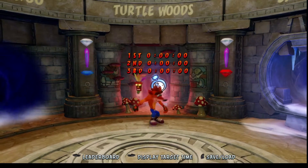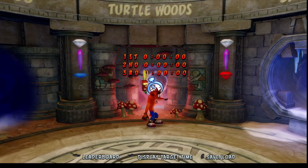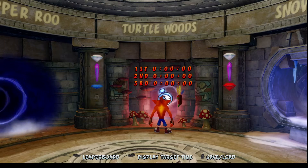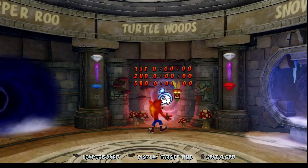Hey everyone, Neil here, and in today's video I'm going to show you how to get the Platinum Relic on the very first level of Crash Bandicoot 2, Turtle Woods. So we're going to display this leaderboard. Time to beat is 45 seconds, 47 milliseconds.